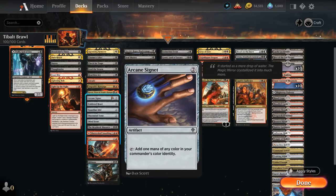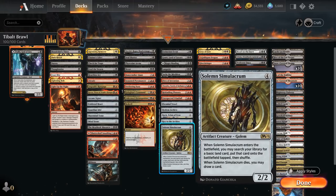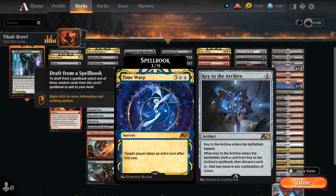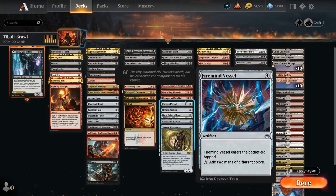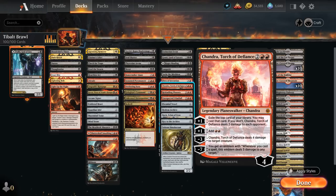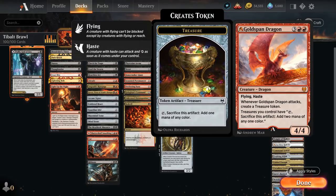At two mana we have ramp artifacts: Arcane Signet, Cold Steel Heart, Guardian Idol, and Mind Stone. At four mana there's even more ramp — Solemn Simulacrum finds a basic land when it enters and draws a card when it dies, also protecting our Planeswalkers. Key to the Archive adds two mana and lets us draft from a 15-card spellbook. Hedron Archive and Firemind Vessel provide more ramp. Chandra can add double red with a plus one, potentially casting Tybalt next turn. Fires of Invention generates big mana advantage by casting two expensive spells in the same turn, and Goldspan Dragon makes a treasure on attack that taps for two mana.